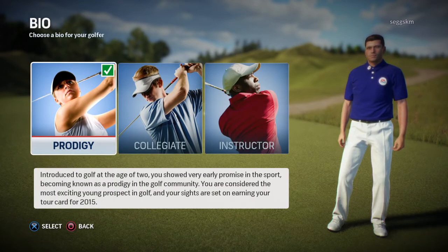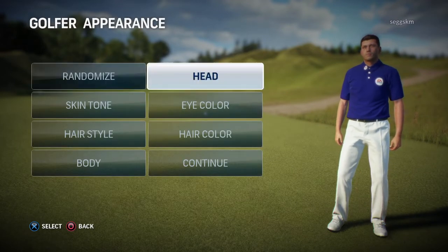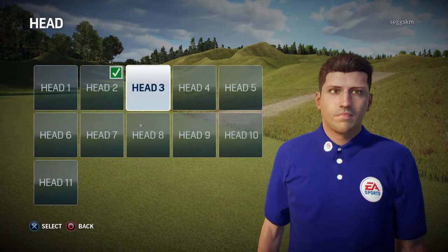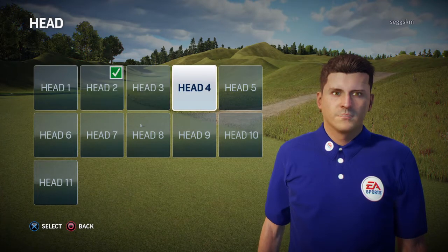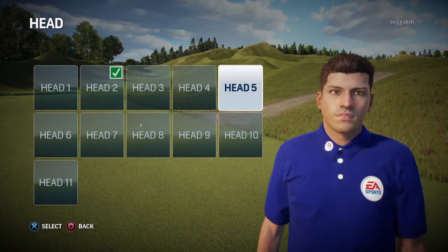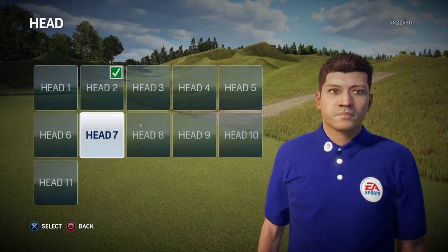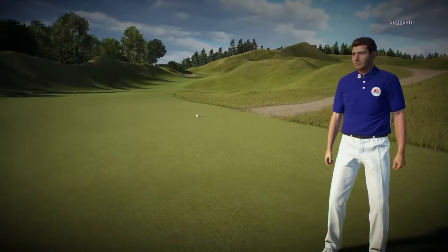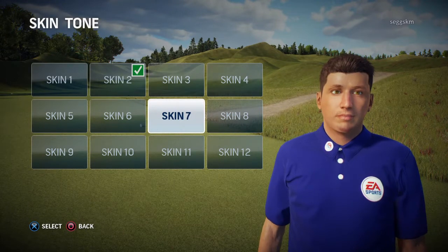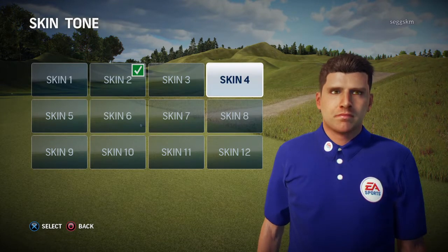We're going to be a prodigy in this. Now let's customize our golfer. Head one's not that good, head five no, head ten no, head nine no — oh, I like that. Nose seven no, I think I'm going to go head three. Skin tone — skin three no, I think I'm going to go skin four.